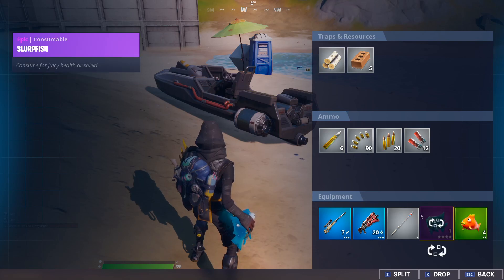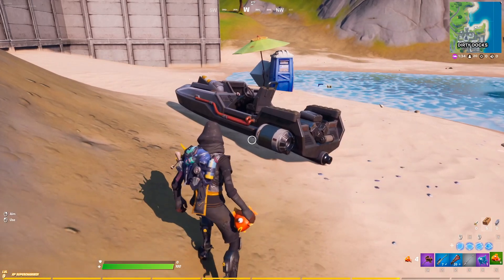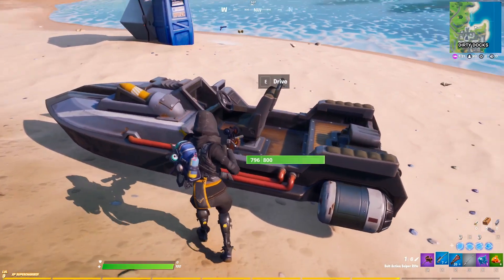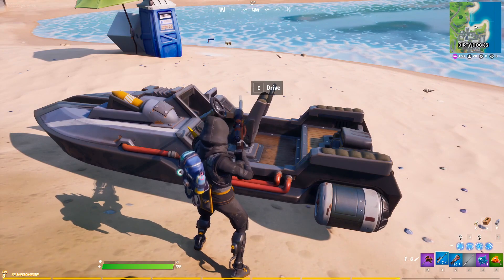We're gonna do the slurp fish first. You just want to drop your slurp fish and then pick it right back up, switch to a gun — we're gonna switch to the sniper. What's important is that right as you get in the boat, you press E and then switch to the slurp fish.